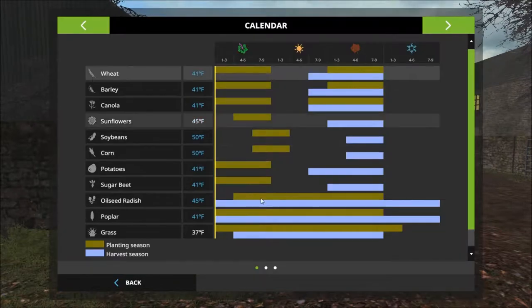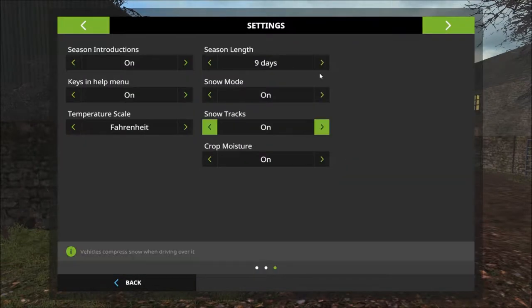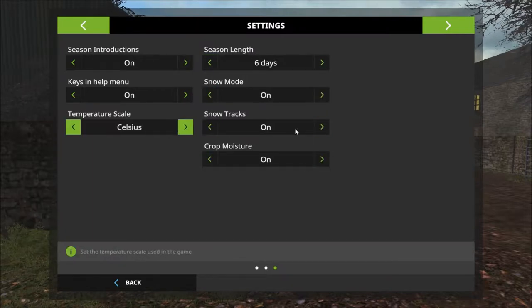The first thing I'm going to do is sort out the seasons mod. I have not changed settings on that yet. Season day length to 6. We want snow mode on and we want Celsius.